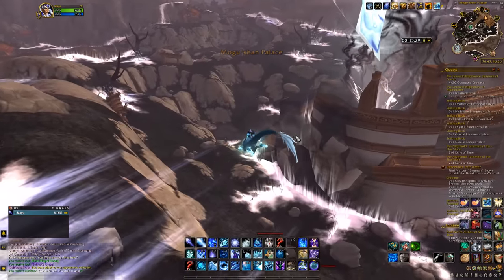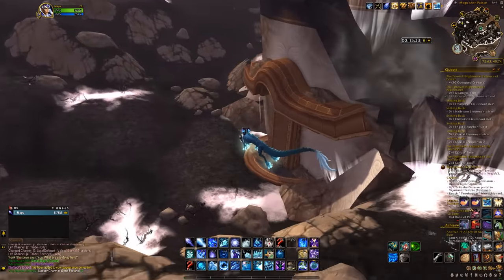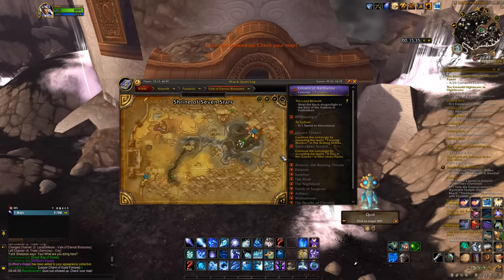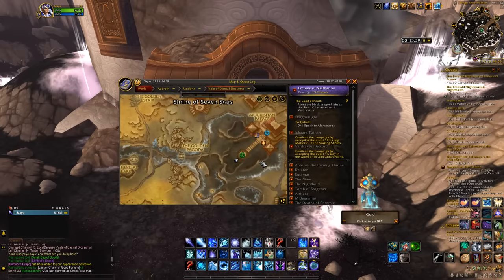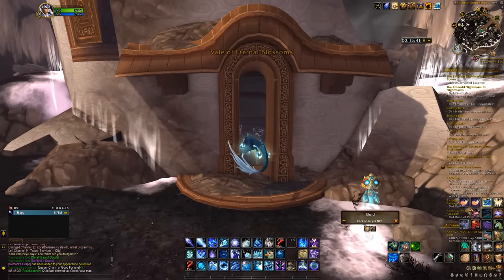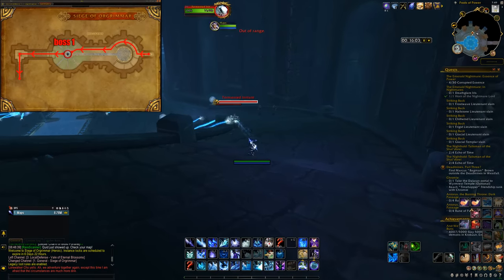Next up, head to Uldum, which also has a portal in your capital city. If you're phased in BFA, make sure to speak to Zidormi to go back to the Cataclysm version. Go to this location and you will find page 655 between these two small trees.